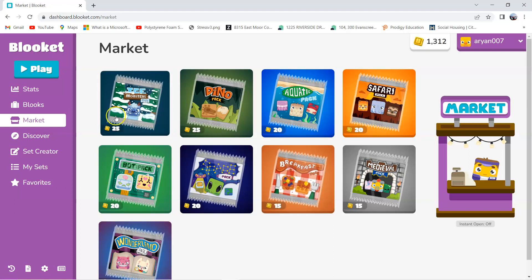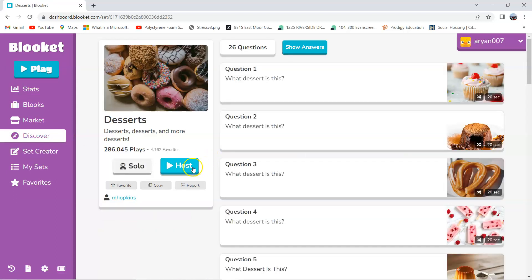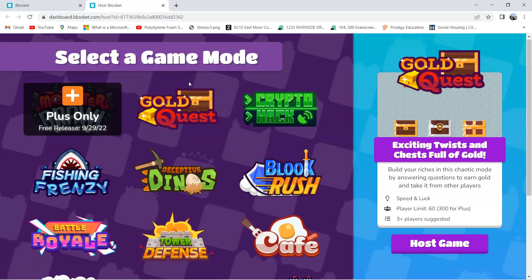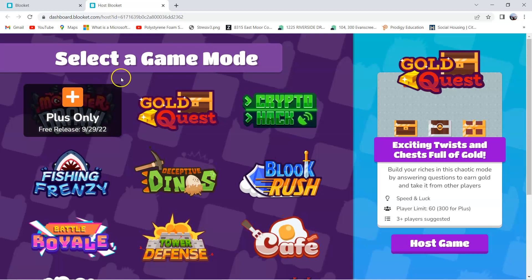So now let's see the next new update. We have to go to Discover and try to host a game. The next new update is a new game mode — it's called Monster Brawl. You basically have to protect yourself from monsters in this game. But since it's Plus only and I'm not a Plus member, I won't be able to play it right now. But a few days later I will be able to play it, and when I am, I'm gonna show you the game.